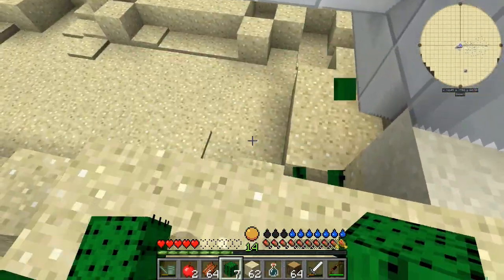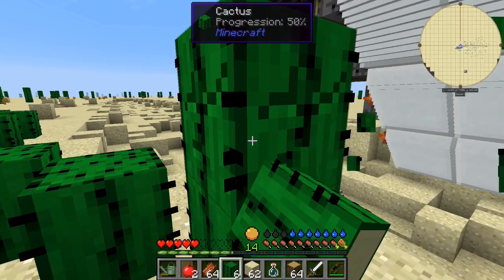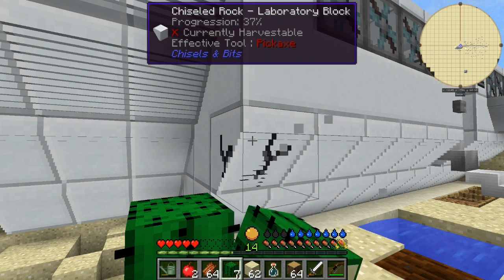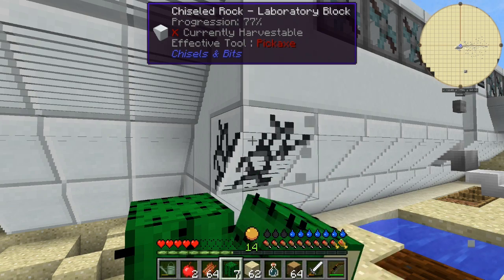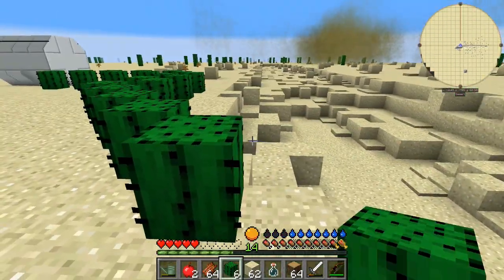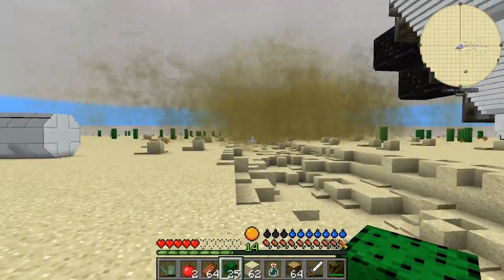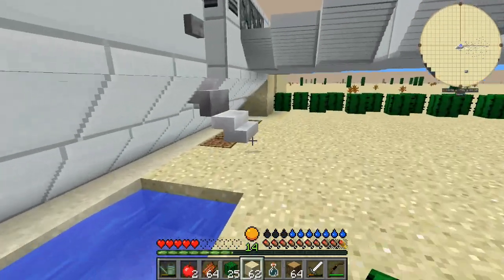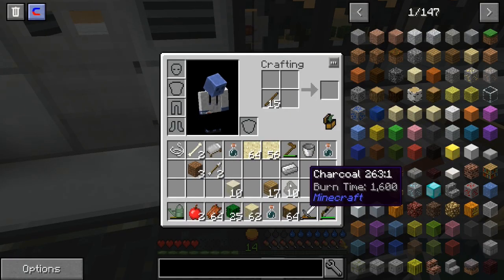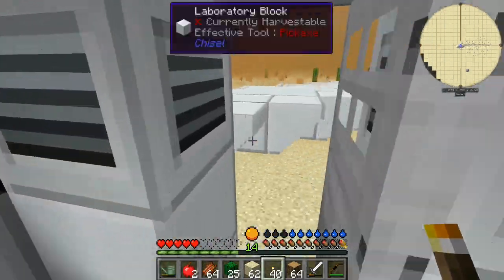I can put a piece of cactus right there but I don't know if it's going to grow because of the adjacent piece. The sandstorms are the worst, dude - everything you do to clean up your base is pretty much gone as soon as one of those comes through.